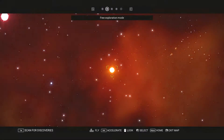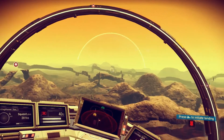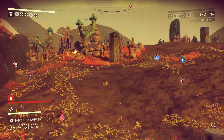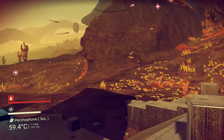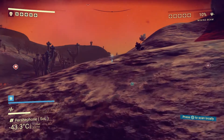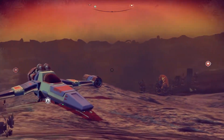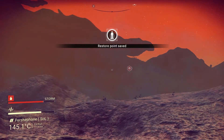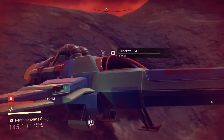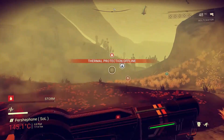Before we do that, I would like to show you a very interesting planet. In the system of Lusitan, 172,600 light years away from the center of the galaxy, you can find the planet Persephone. It has extreme conditions: during the day the temperature is around 60 degrees Celsius, while at night it can fall to minus 43. But what makes Persephone truly unique is the storm that happens every 8 minutes, which can push the temperature up to 145 degrees — making your hazard protection struggle to cope.